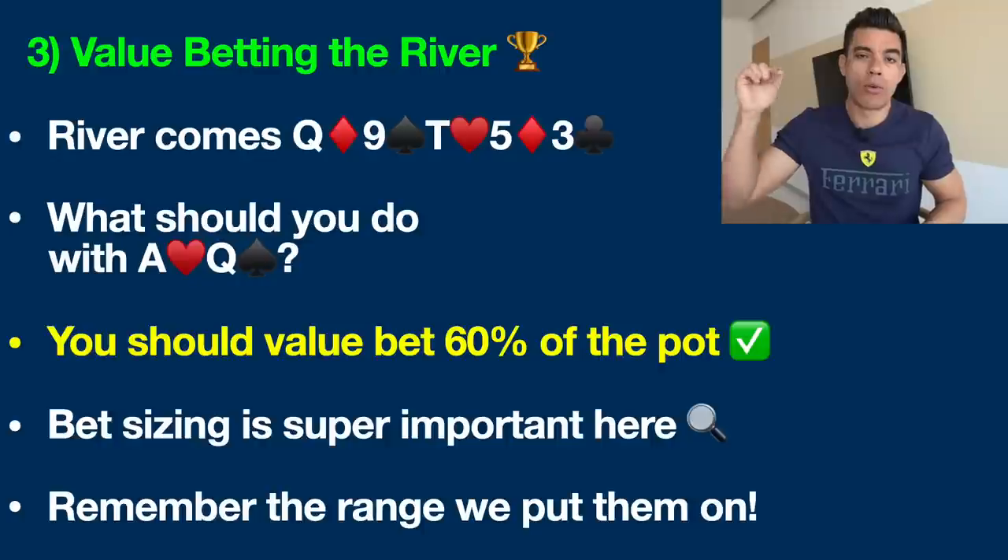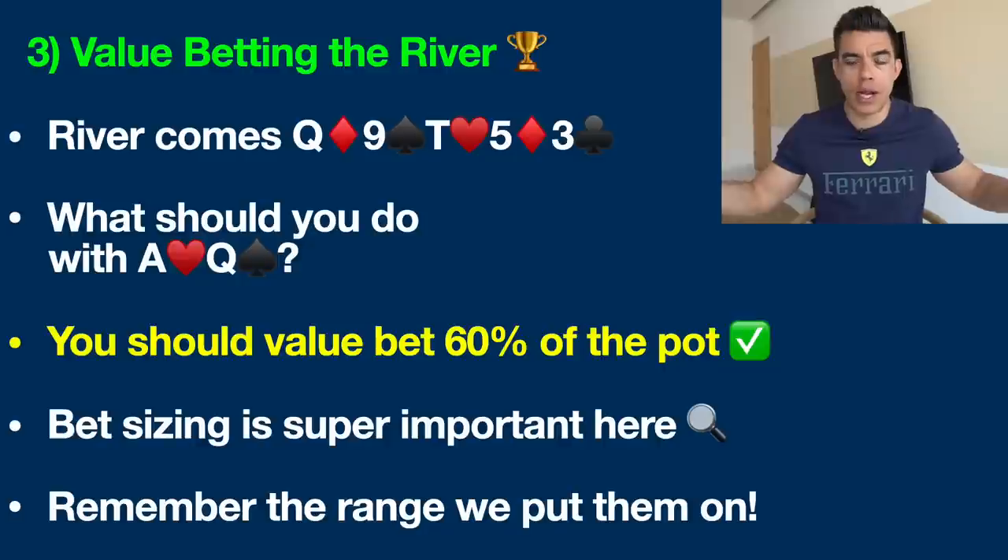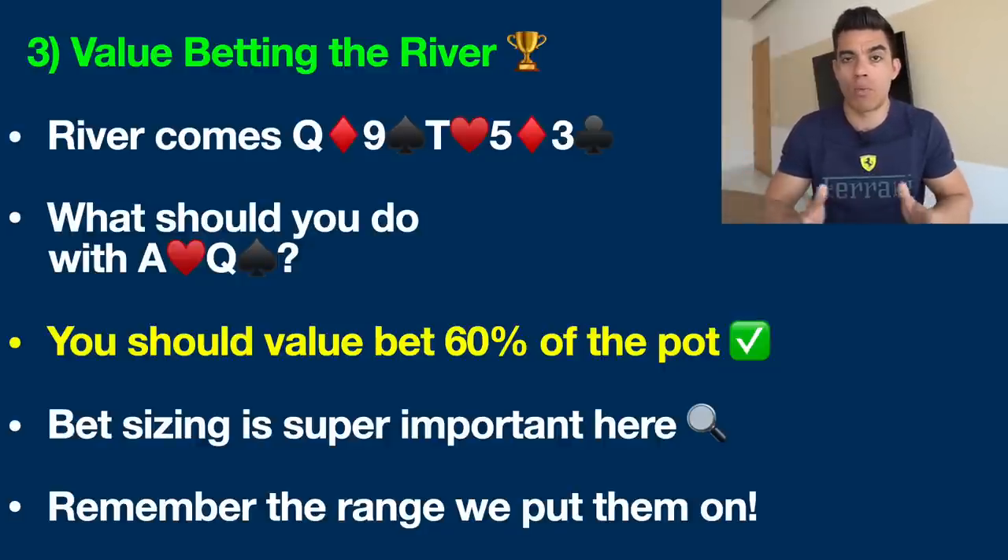Enrollment for my elite poker training university is open now — I'll include a link in the description below. When determining the right bet size on the river, any street in poker, you want to always be thinking about their range. We talked about hands like queen-jack and jack-ten — these are very likely hands that we're ahead of and we can get a value bet. We're confident we have the best hand most of the time. Obviously if they're slow-playing a monster like king-jack or pocket nines, we're getting raised here on the river and we're never calling — but we're talking about the part of their range we can value bet against.